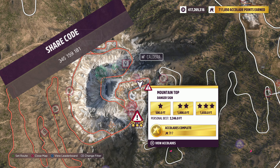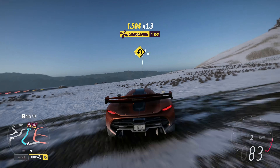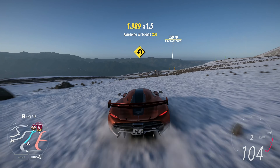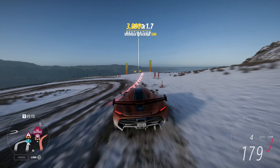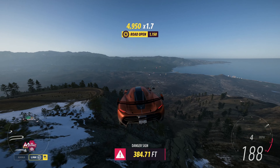The danger sign we're doing is the mountaintop danger sign. This danger sign is rather straightforward. The only real difficult part is making a landing that doesn't involve landing in a tree or hitting a rock, something like that.